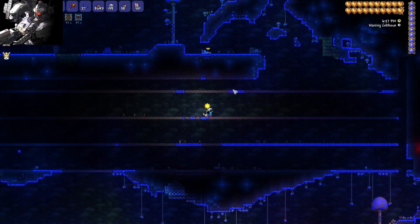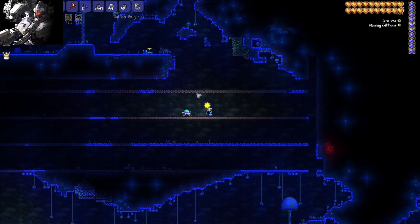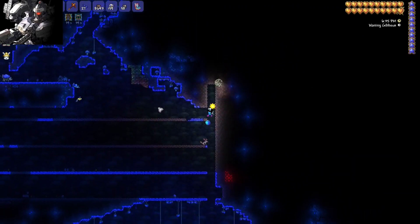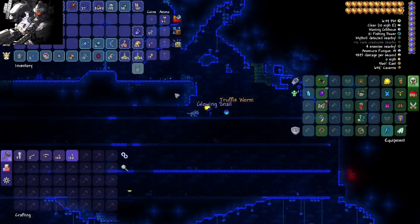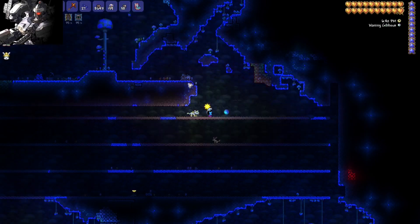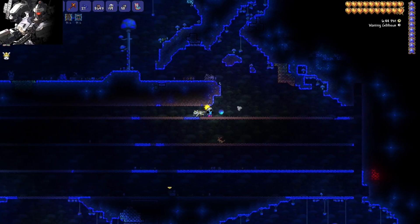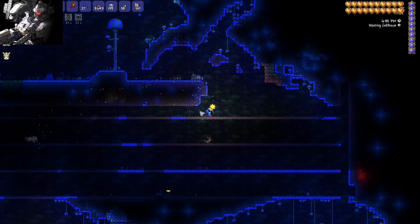Just checking in — as you can see, it's on its way. Let me catch this truffle worm to illustrate my point real quick. And guess what? We have five truffle worms just from building the farm, and it's not even fully operational yet. I'm going to make a couple more rows, probably just one or two, then I'll explain how this works.